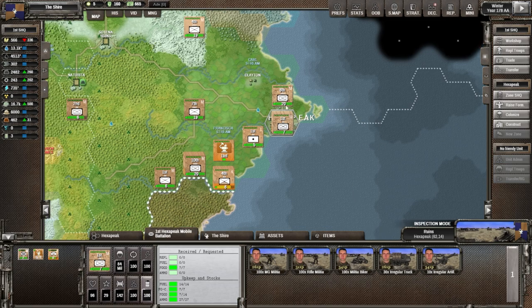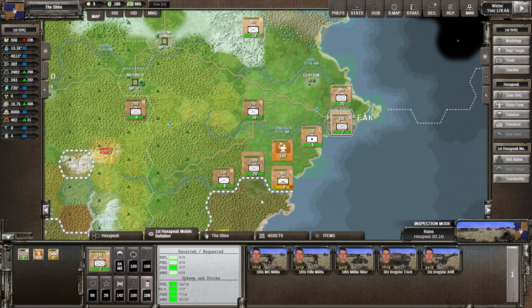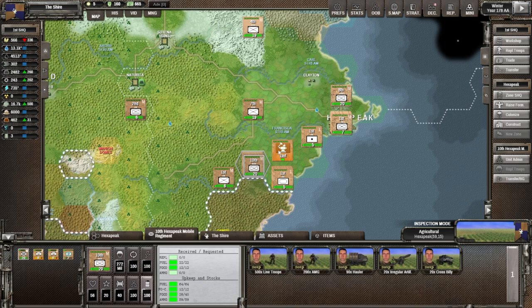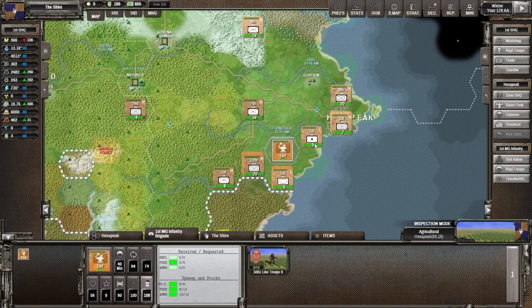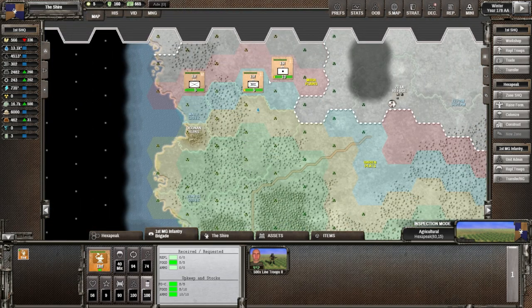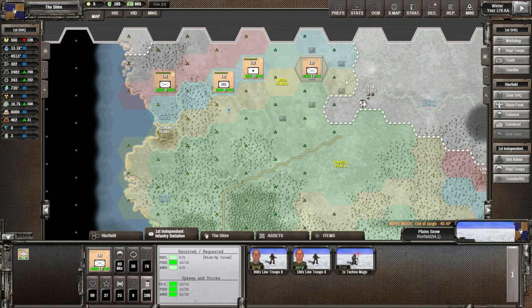Nothing happened on the enemy side - they're still sitting down there. They took this area; we're at 66 readiness now. We should keep an eye on that - it should go up. We have 302 ammo and they don't need it right now. Once we start fighting we will need it. Up here the units are in decent shape. Let's move everyone over toward Zeta Refuge to get more population for Ryer Field.